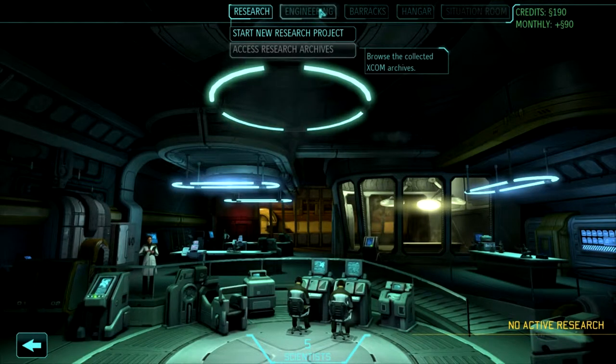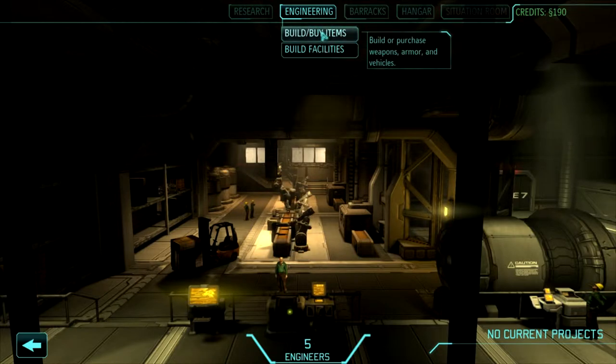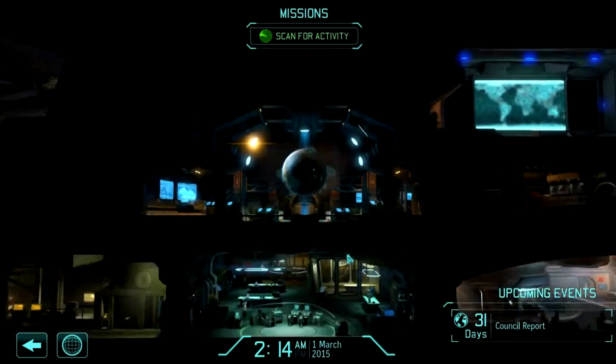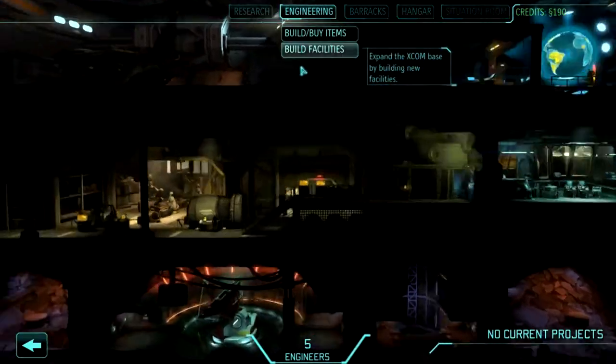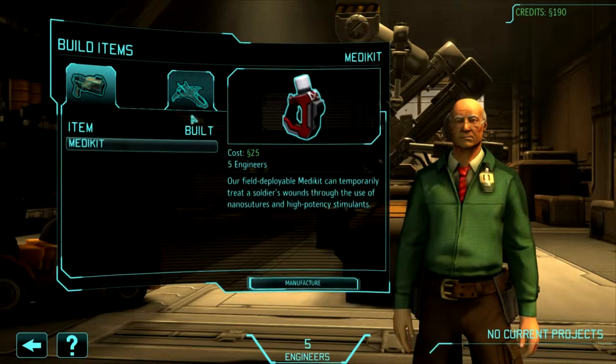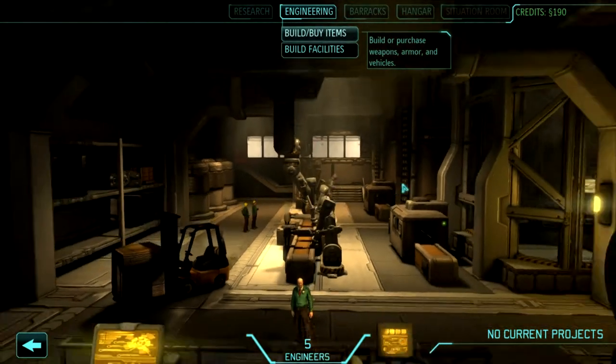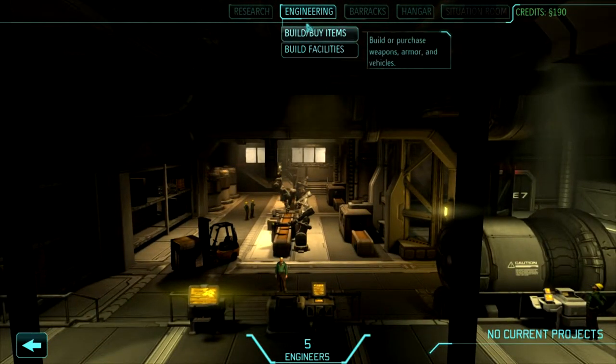You get research here from Dr. Valon, and you have different types: engineering, construction, components, weapons, armor, satellites. A lot of people miss this — commander, go to mission control. What people miss is that you have to put up new satellites. After the first couple of missions you'll get access to that information and they'll talk about maintaining panic, and that each country wants satellite coverage. Under 'build items,' you have the ability to build satellites, but we don't want to do that just yet.